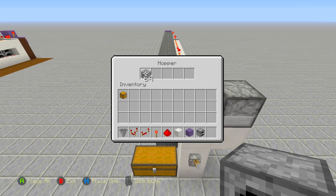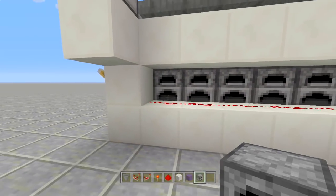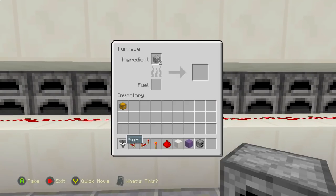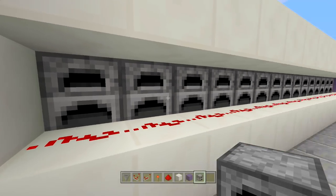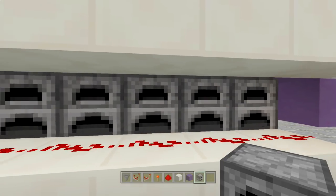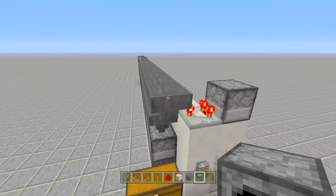Now let's test the item funneling. We have a stack of 64 cobblestone - place it all in here and all 64 should end up distributed inside your furnaces. As you can see it's already dropping cobblestone in: one in each, then two, then three, then four. The last four furnaces should have five each because 15 furnaces times four is 60, plus the last four gets one extra equaling 64. As you can see there is no clogging whatsoever - our item funneling is working absolutely great.